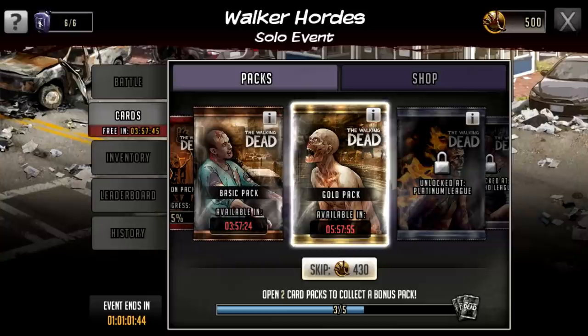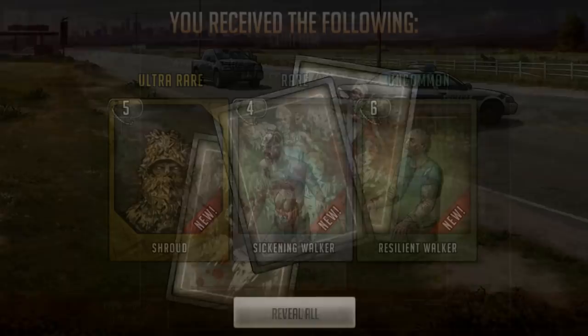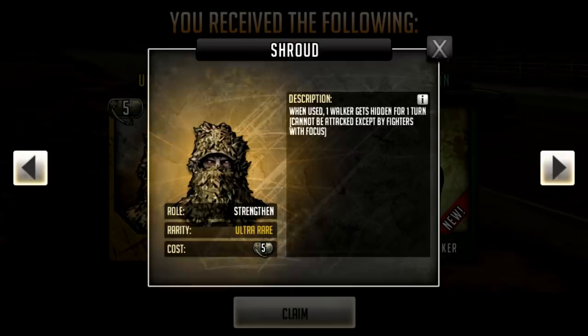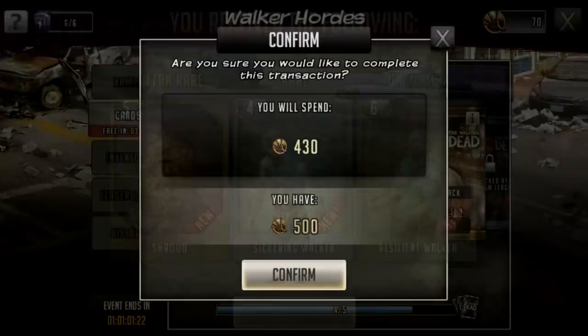The duplicate conversions: if you get a duplicate legendary card you get 330 markers. I'll buy another pack and get three more cards. We get an ultra rare — Shroud — when used, one walker gets hidden for one turn and cannot be attacked except by fighters with focus. We also get an uncommon and a rare. We'll claim everything and go through these once we set up our attack, but first we're going to edit our defense.